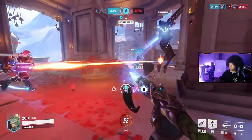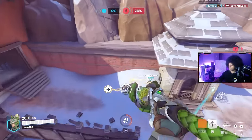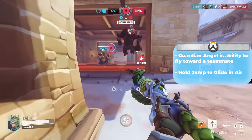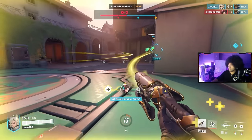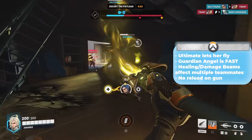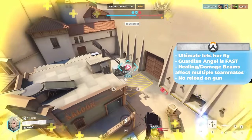What makes Mercy so appealing is her mobility. Mastery of her movement tech can make her very challenging to eliminate. Her Guardian Angel passive allows her to travel directly to a teammate in a linear path when in range, and her glide passive — when combined with Guardian Angel — lets her travel in various directions vertically or horizontally, reaching new positions. She also possesses the ability to resurrect recently dead teammates, though she's vulnerable while doing so. Her ultimate, Valkyrie, lets her fly in any direction for 15 seconds, with her healing or damage beams chaining to nearby targets. She's a beginner-level hero and a great starting point for support.